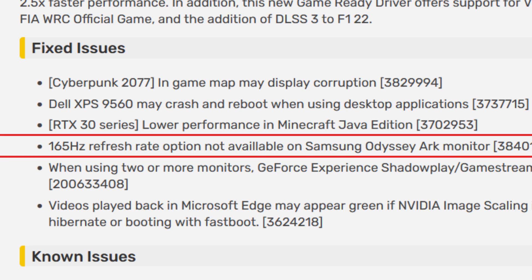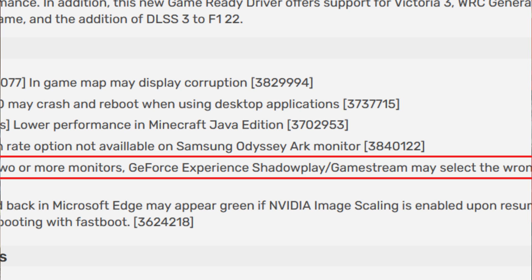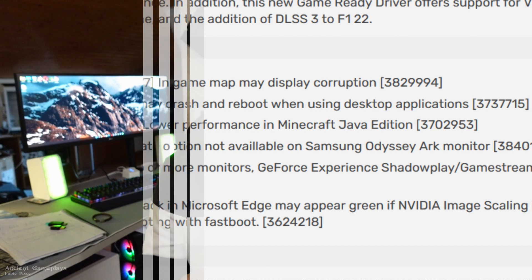Also fixed: the 165Hz refresh rate option not available on the Samsung Odyssey Arc monitor. When using two or more monitors, GeForce Experience ShadowPlay/GameStream may select the wrong monitor. Videos played back in Microsoft Edge may appear green if Nvidia Image Scaling is enabled upon resuming from Hibernate or booting with Fast Boot. These issues were known but are finally fixed now.